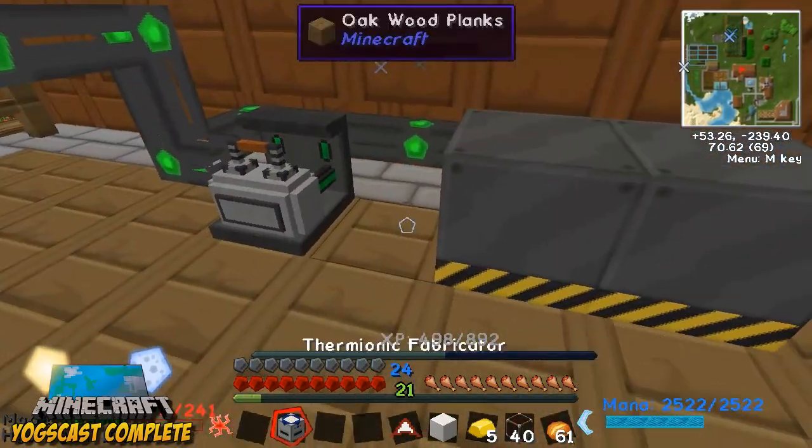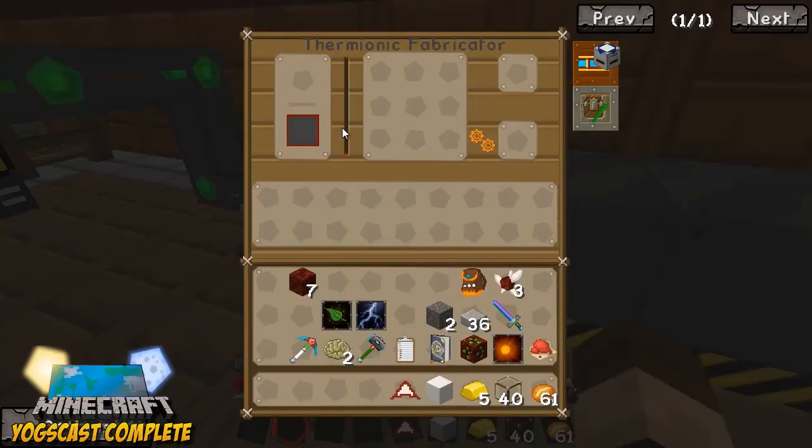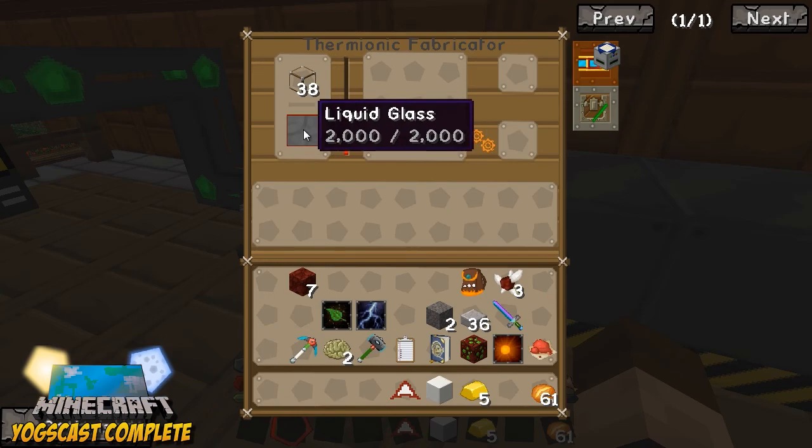So let's put this thermiotic fabricator down here — it needs glass, so I'll put some glass in it. It'll start melting glass once it reaches a certain power point. Wow, that was fast.